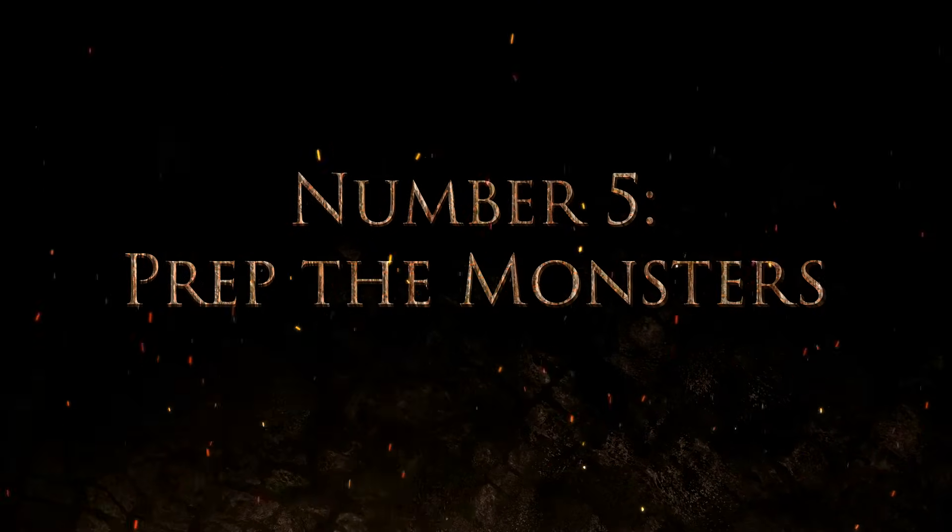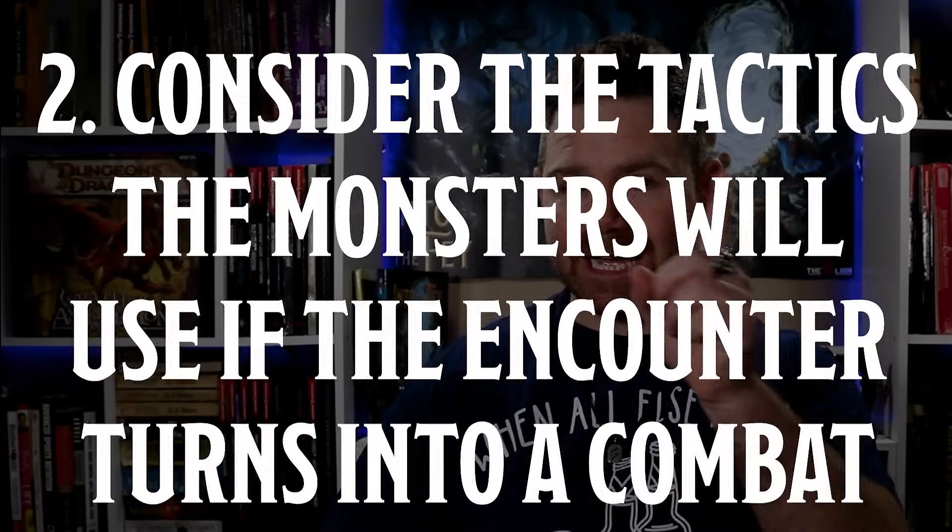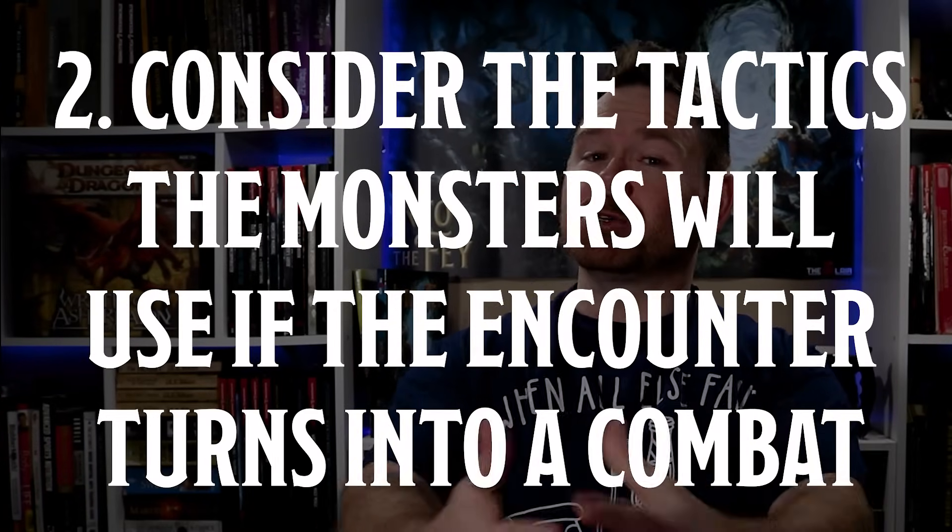Number five: prep the monsters. Adventures are essentially composed of a variety of encounters, and most involve bad guys — monsters. Consider preparing two things for the bad guys in an encounter. First, consider what the bad guys are going to do and say when the characters show up. Remember, monsters are NPCs too, with motivations and goals — they don't just necessarily attack. In my games, I rarely have monsters just attack; I usually engage the characters in conversation first. So have that social interaction part of the encounter prepared. Second, consider the tactics the monsters will use if the encounter turns into combat, as about 80% of all encounters in D&D usually do — and that's okay, because combat is lots of fun.